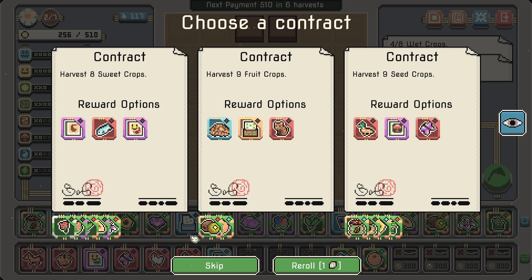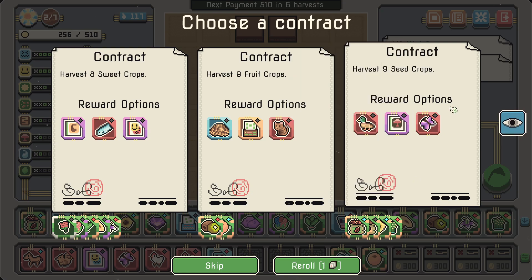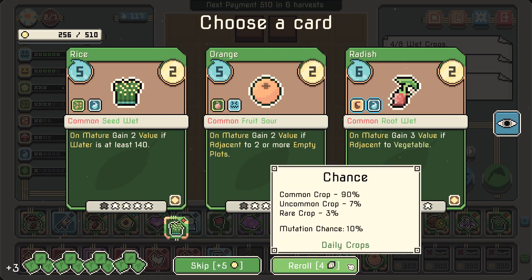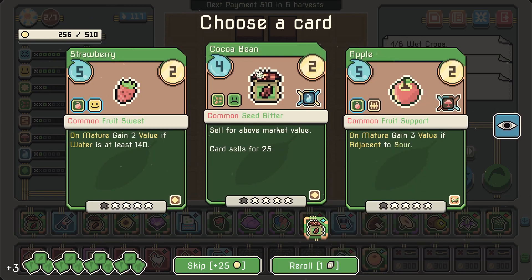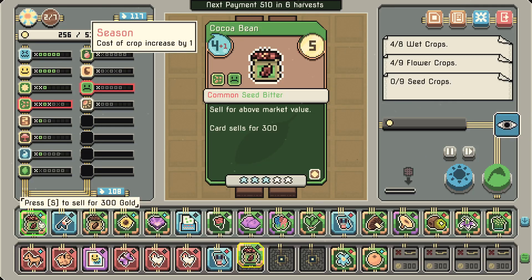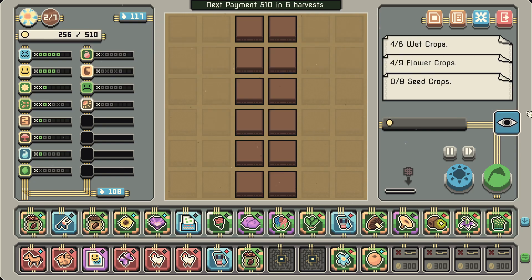Let's go for a butterfly — we already have one, so we want to grow them. 'When a crop matures, it gains one value for each adjacent crop that shares a type.' I'm going to have like a gazillion seeds, so that's going to be pretty good. This is a rare opportunity — there's the cocoa. It's free so I'm going to grab it either way. I need it to mature though — yeah it's a bad cocoa, the worst cocoa ever.